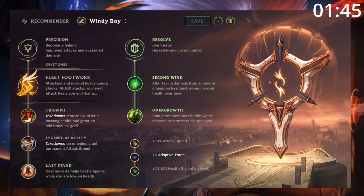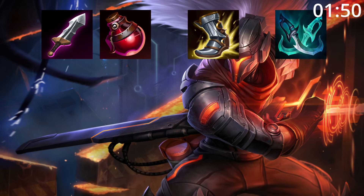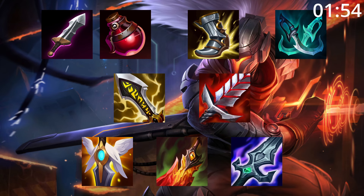For runes, take this — Fleet Footwork is the new go-to. For build order, start Blade and Pot into tier 2 boots and a Phantom Dancer. After this, Infinity Edge and Bloodthirster are great pickups before finishing a build with any of these as needed.